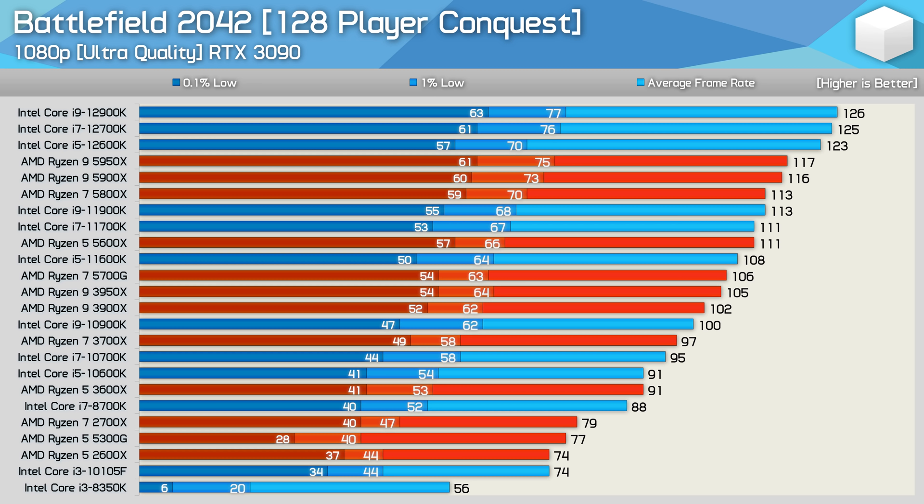Typically I test CPU performance at lower resolutions such as 1080p to remove the GPU bottleneck, though with Battlefield 2042 that's not really necessary as you'll see when we move to 1440p. At 1080p, the best performance comes from 12th gen Intel processors, though we're only talking about an 8% advantage for the 12900K over the 5950X. The 12600K was 9% faster than the 5800X, though 1% low and 0.1% low data was comparable. Interestingly, despite the game being very CPU demanding, the 5950X was just 5% faster than the 5600X in average frame rate, though up to 14% faster for the 1% low.